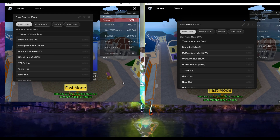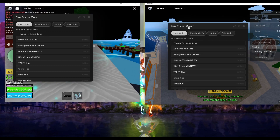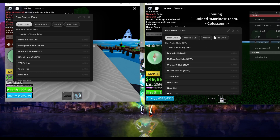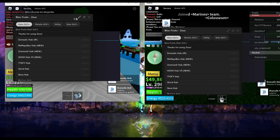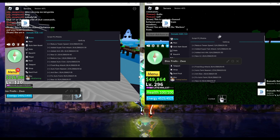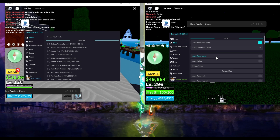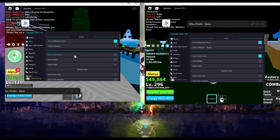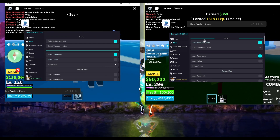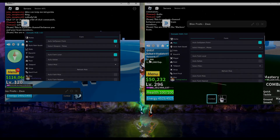Now if I press Blox Fruits on the game tab, you can see on both instances we have executed this script. I'll select Marines on both, use the hub on both instances - and you can see that's auto farming, and this is also auto farming. I am auto farming on both accounts - this is super op guys.